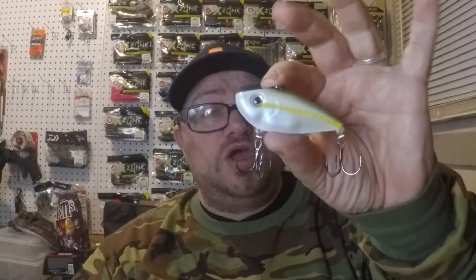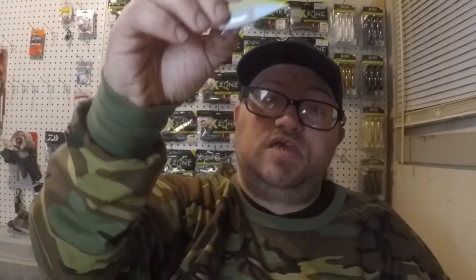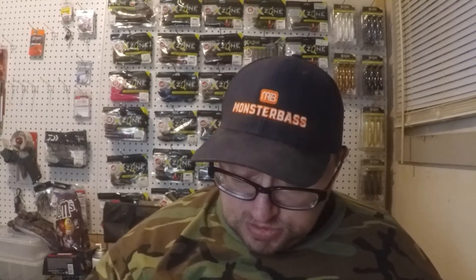Any lipless style crankbait will work — Cotton Cordell, Rapala, Rattle Trap — there are many companies that make a trap-style bait in the crawfish pattern. I prefer the Red Eye Shad; it's caught tons of fish and won lots of money in the tournament scene. I use the half ounce. Another technique: rip it real fast with your rod tip up, then stop it and let the bait fall into the grass, then rip it up again — yo-yo it up and down.